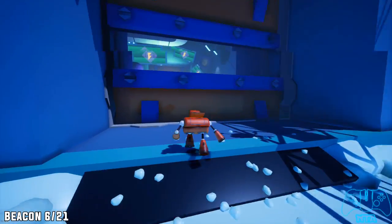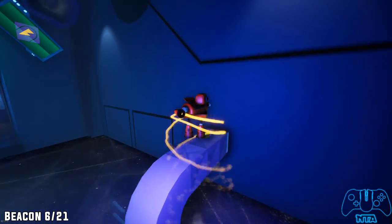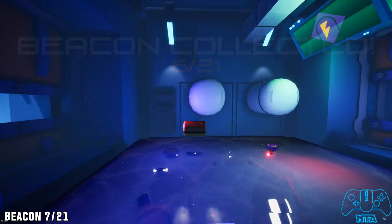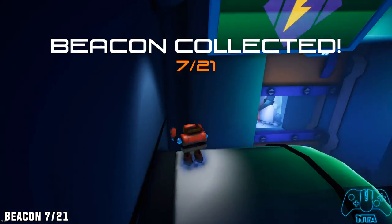Beacon number six: once you go in the door, go on the ducting to the right to find beacon number six. The next one is located in the same room — do a roll then jump to get access to the top section.